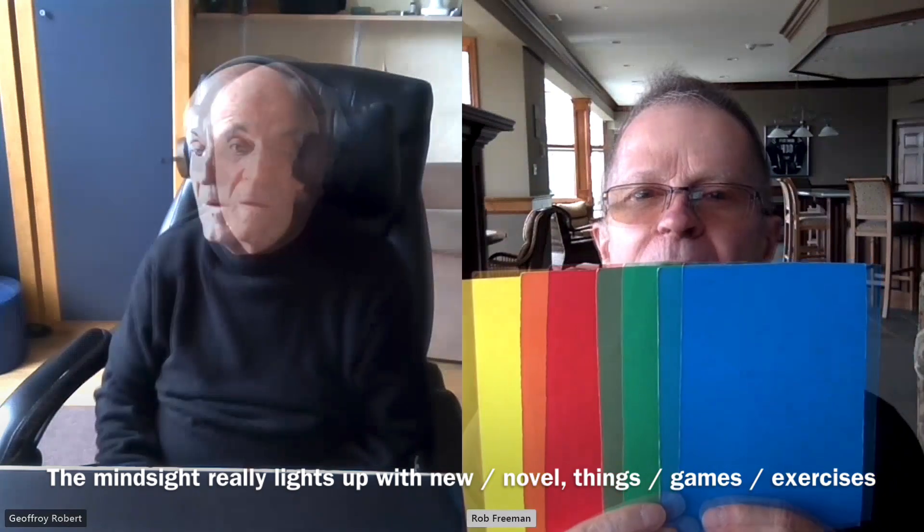We have a new game. I have the four colored cards on your screen. I'm going to drop one in a minute. See the four colored cards. From your left to right, it goes yellow, red, green, blue.